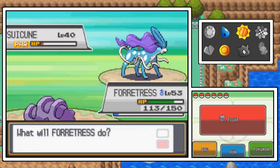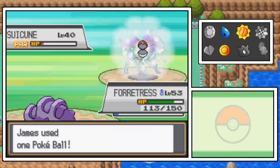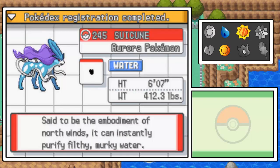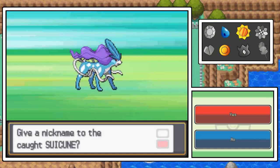Come on, Suicune. Suicune, you gave me pretty good hope during that first thrown ball attempt. One, two, three! We just caught Suicune in three Pokeballs. Are you freaking kidding me? I'm actually surprised I'm more calm than I thought I would be. Suicune, the Aurora Pokemon — said to be the embodiment of North Winds, it can instantly purify filthy murky water. I did not think that we would be capturing Suicune in three Pokeballs.